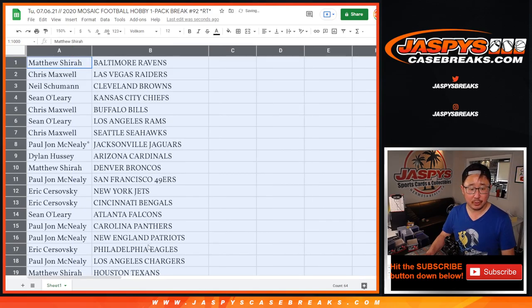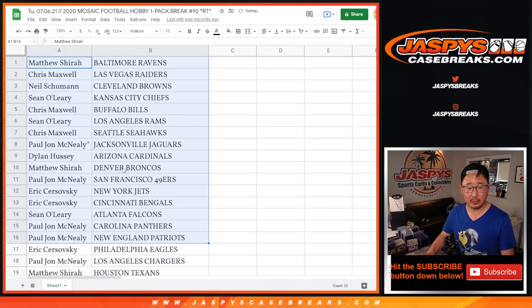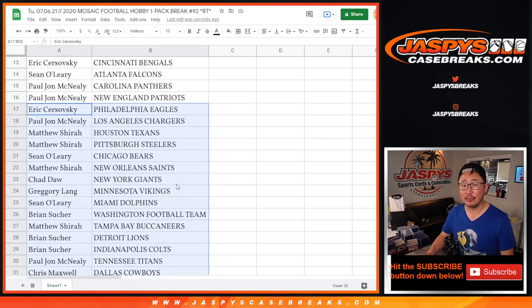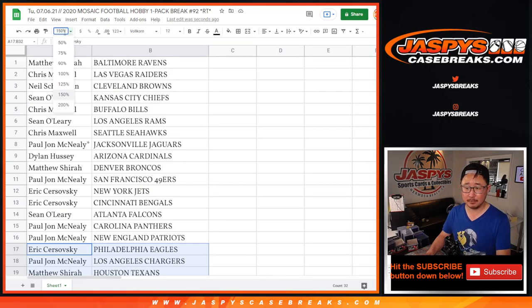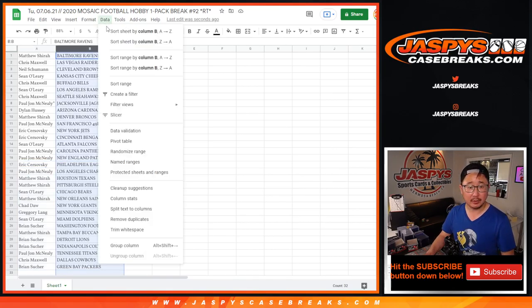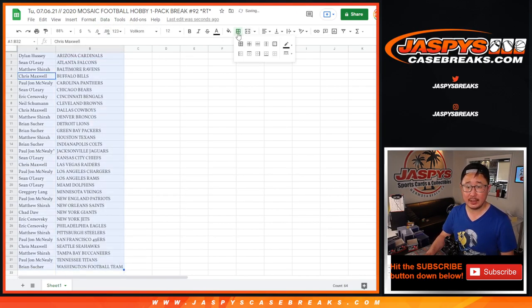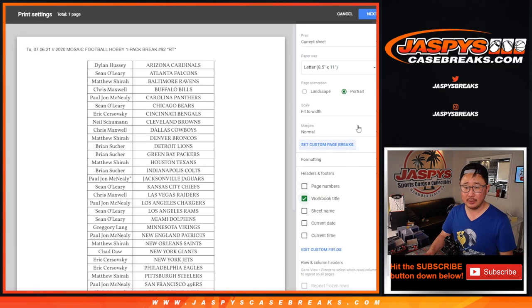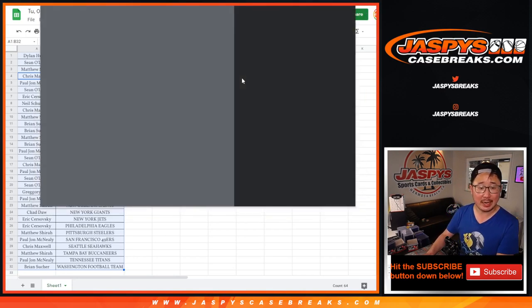All right, so no trade windows in these sort of filler breaks that you see often — chance to get a pricier spot for a fraction of the price. Let's sort by column B, alphabetically by team. Let's just print this out and let's rip and see what we got in the pack.